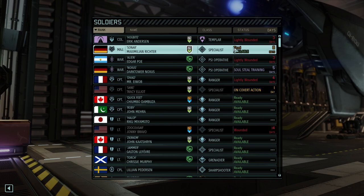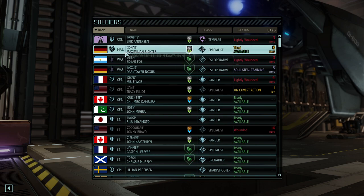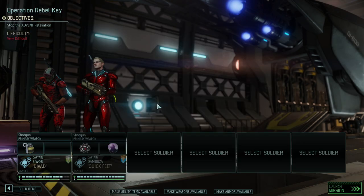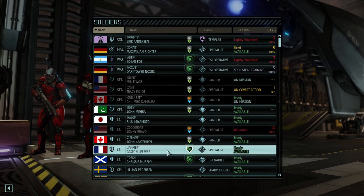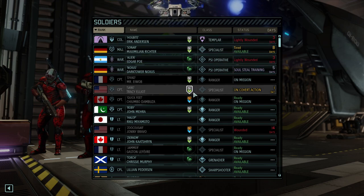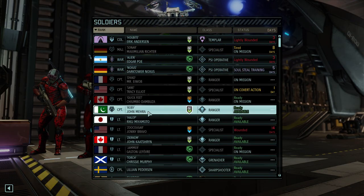We could take Hogbyte but I really want him to fully recover. Sona, now being a major, also allows us to use him on some covert ops missions we couldn't do beforehand. Psyops I wouldn't want to use yet, so we're starting with Divat and Quickfeet. Zuhuger is pretty heavily wounded so he's out of the picture. Instead we're relying on Jammer and the only specialist available is Sonar, because Sane is on covert action. We're very low on manpower.